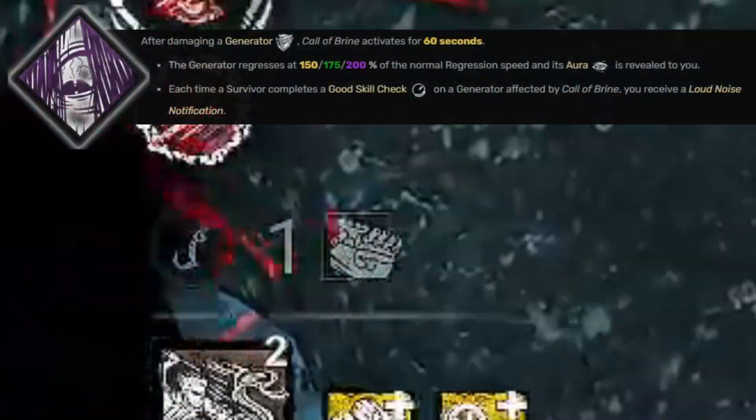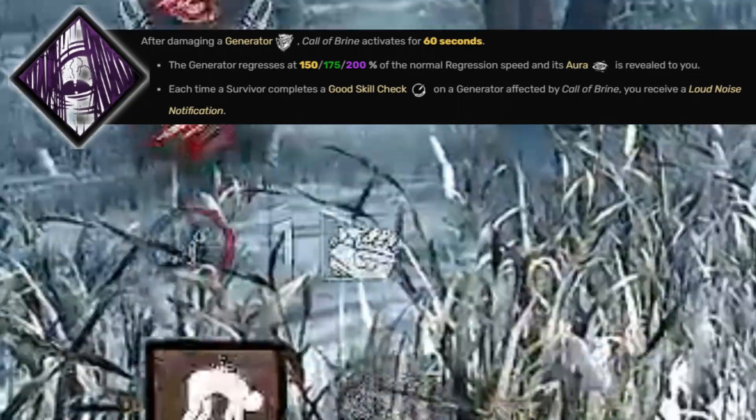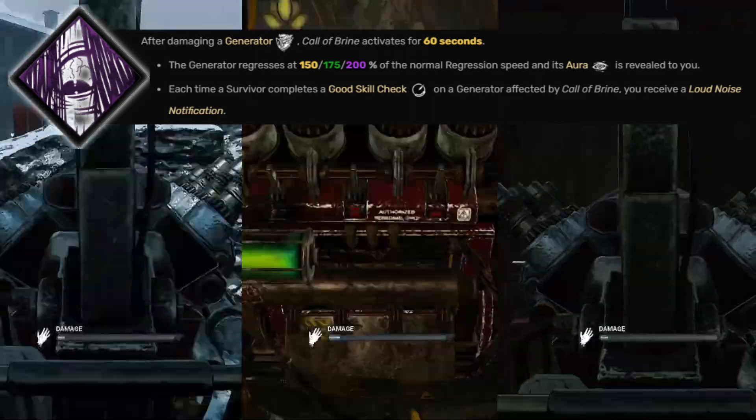Struggling in chase? This build has you covered. Simply identify a 3-gen situation and enjoy the Call of Brine value. Your 4-minute game will now be at least 11 minutes, making up for the 6-minute killer queue time. In all seriousness, Call of Brine does yield a lot of value, as long as you do one thing: kick the gens. Especially with Wiretap becoming more prevalent.